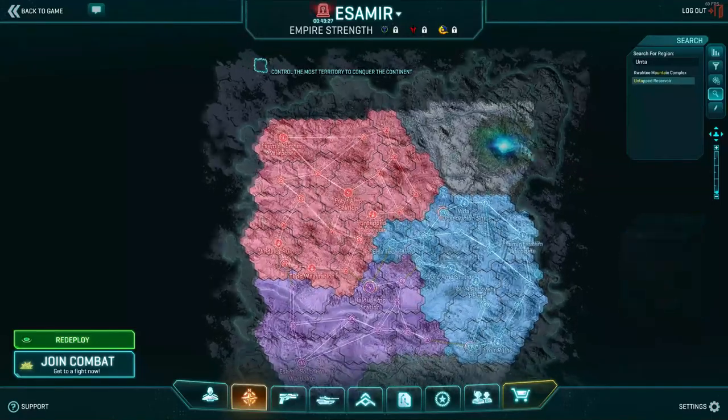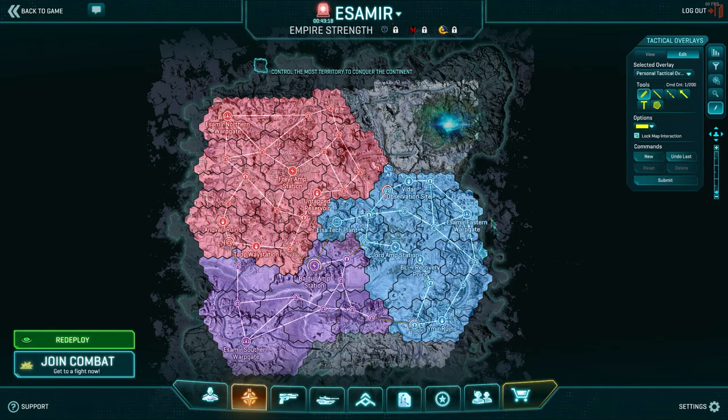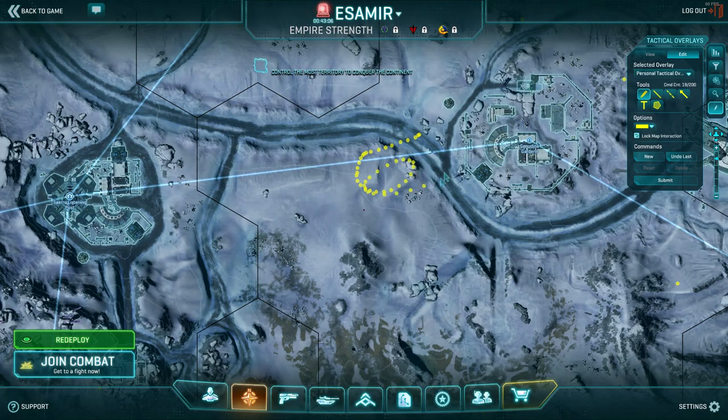The tactical overlays let you draw on top of the map — you can draw lines for armor pushes or mark enemy targets. But it's not that widely used, and the feature is a little buggy. I highly encourage you to use smokes or waypoints instead, as they're easier to use and easier to see.